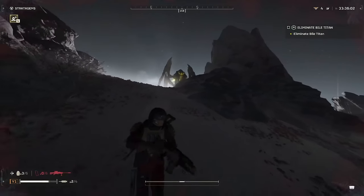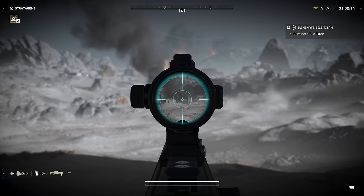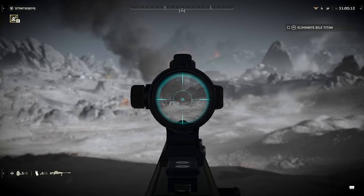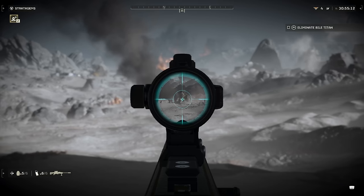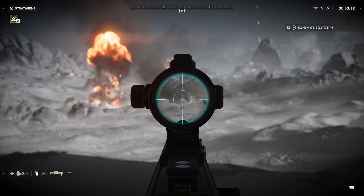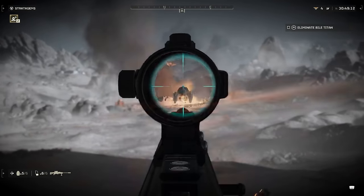So would I recommend the recoilless rifle for a Bile Titan? Absolutely not. Next, we've got the Anti-Material Rifle against a Charger. This probably isn't going to be the best shot at close range — this is technically supposed to be more of a long-range weapon. You can use it in close range, but it is going to be more effective at long range.